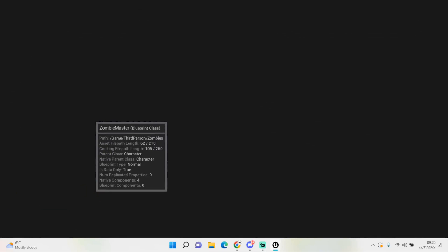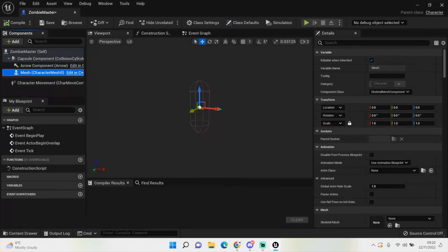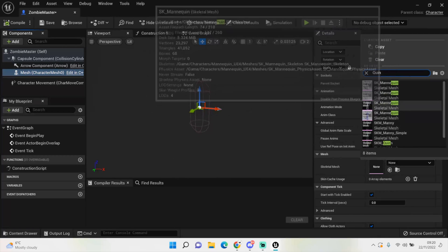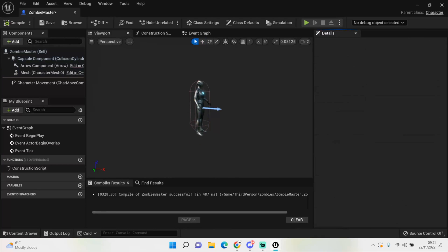Let's open it up and give it a chance to load. We've got our capsule, character movement, and all that. We'll use Quinn for now — drag her down to about minus 90 and rotate her to minus 90 as well so she's facing the arrow and sitting within the capsule component. Compile that and we have a character.